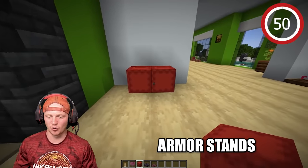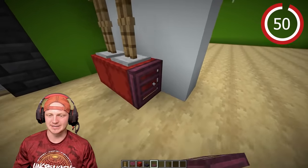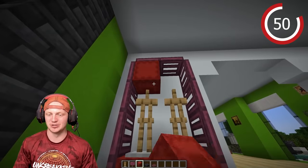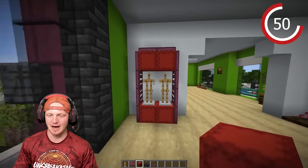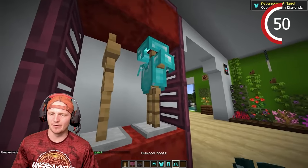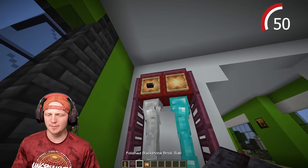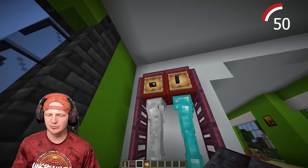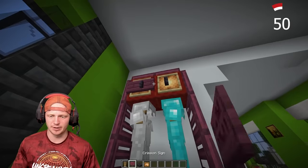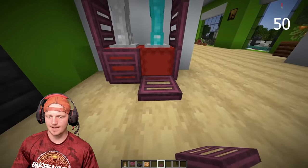Start with two shulker boxes, put armor stands on top, then get some crimson trapdoors. Throw two more shulker boxes on top. Turn the armor stands, put in some armor — I'm going with diamond — and top it off with two glow item frames. Add some blackstone slabs and crimson signs. These floors look great, but they're a bit boring.